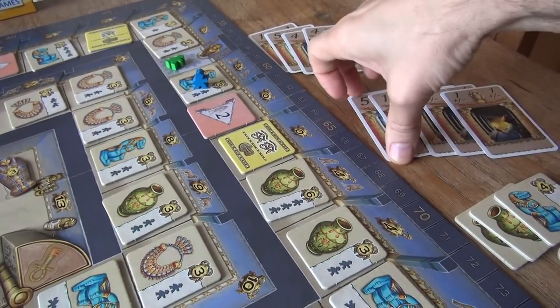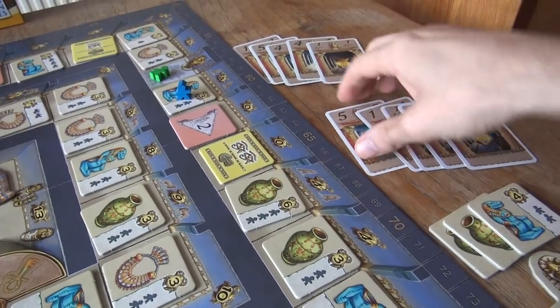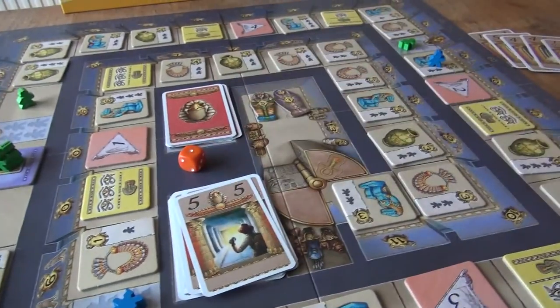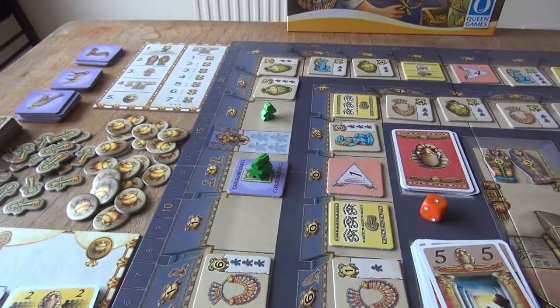Jen's jumped ahead. I don't want to fall too far behind, so let's go ahead and play the big gun, which is proving to be difficult to pick up. There's a 5. And now who's going to move?